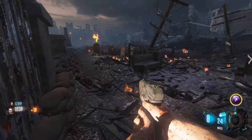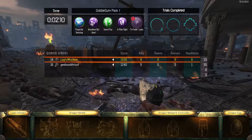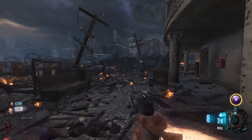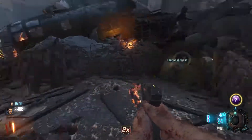Trials completed! So those are the trials. We have a code cylinder — whatever that is — a dragon shield, dragon network controller, and a dragon egg, of which I know nothing about what they do.